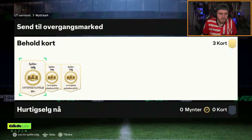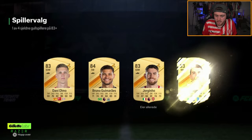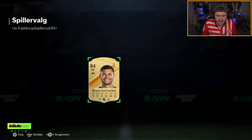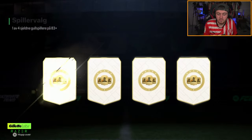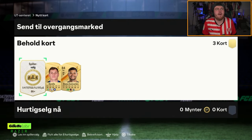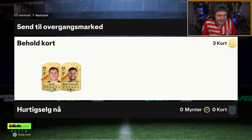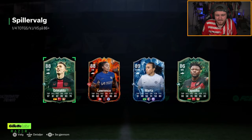Swiftly moving on. Two 83+ picks and an 86+ pick now. 83 pick number one - got Bruno Gomare, never ideal. Second player pick - never mind, Barella. We don't get any fantasy FC cards unfortunately. 86+ campaign pick - pretty meh.